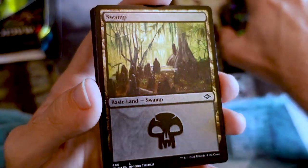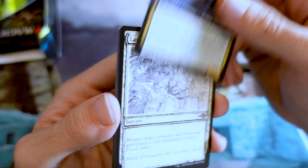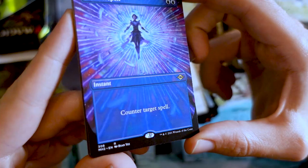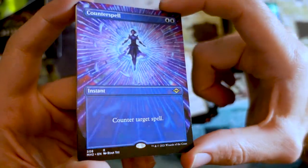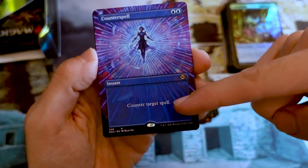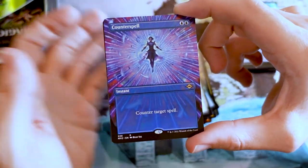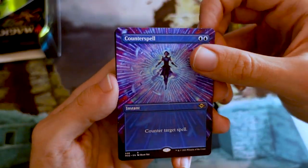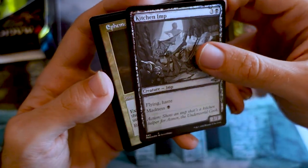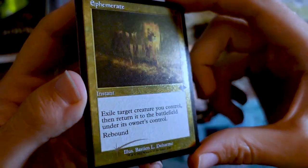We've got our Foil Etched Swamp. Then Borderless Carth the Lion — get your Planeswalker Commander decks ready — followed by Late to Dinner in sketch frame, with the note 'a friendship that can outlast death.' Then Borderless Counterspell — excited to have this in Modern, and this is the version you want. One thing that's cool about this art piece is the text is centered, the character is centered, everything is symmetrical around the whole frame. It just looks perfect — Quandrix would approve.